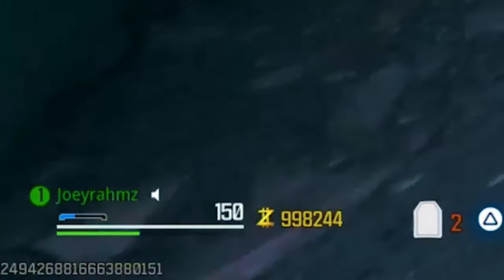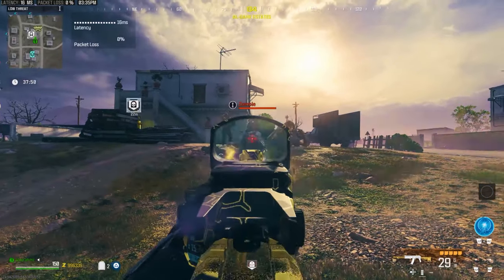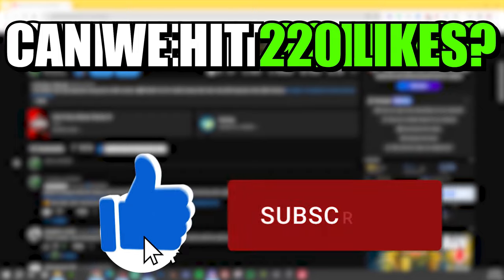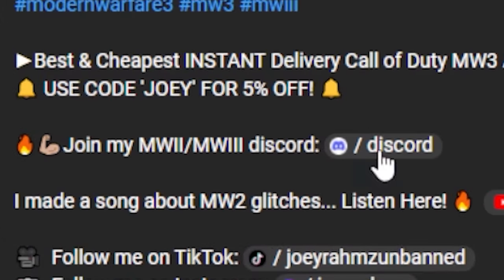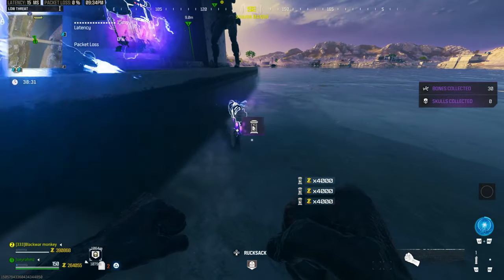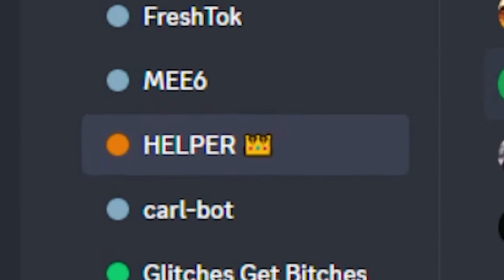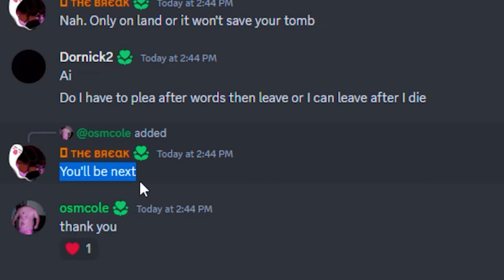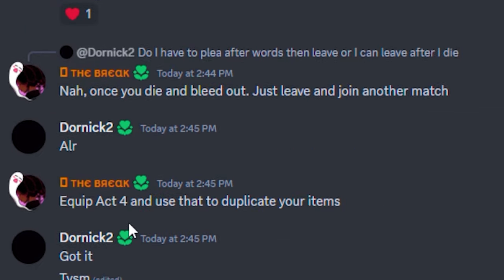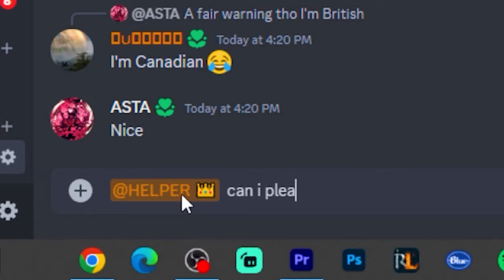It's only going to take two minutes of your time to get anything you want. All you have to do is join the Discord and subscribe to the YouTube channel. Every single time you go to Modern Warfare 3 Zombies and want schematics or unlimited money, come to the Discord where there are helpers in the chat who can give you what you want for free. You only have to subscribe and be a Discord member.